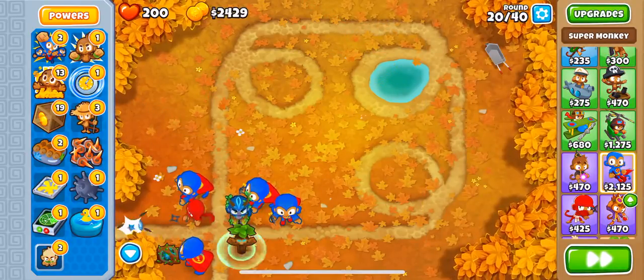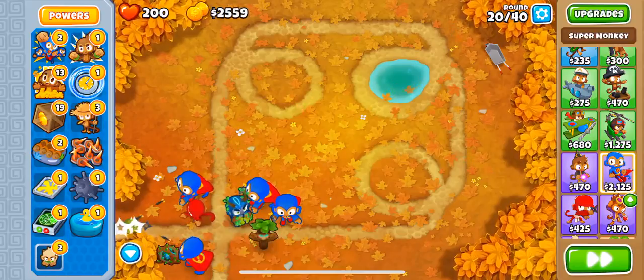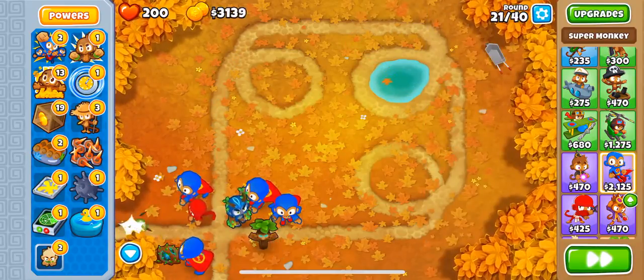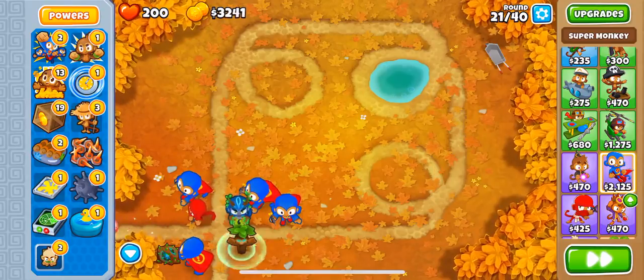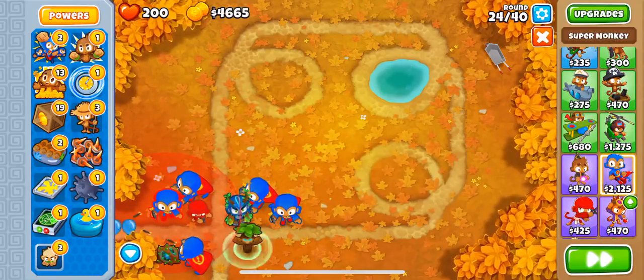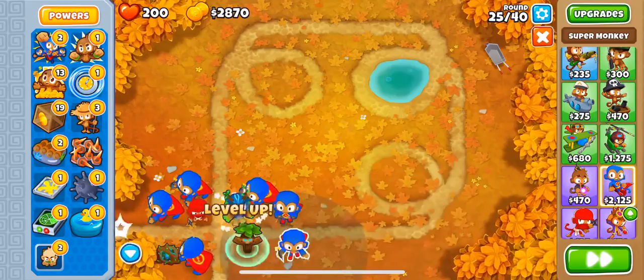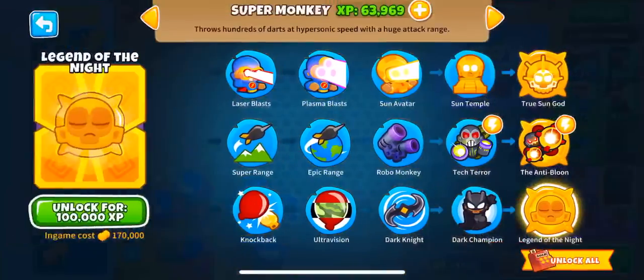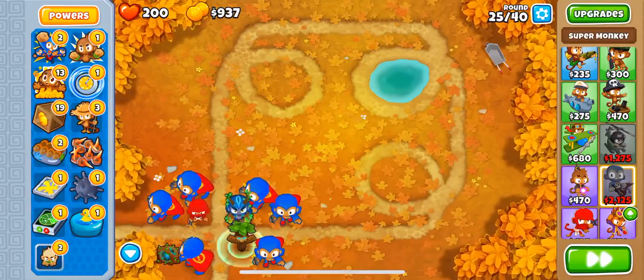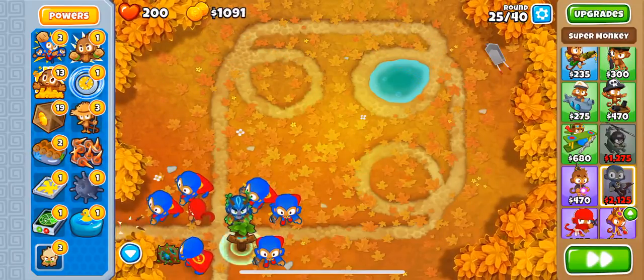You wanna be careful — there is one Camo Bloon, and on one of the rounds it just sends a green Camo Bloon. You should be careful on that round, and if it goes through, you need a different tower. Let's just get some more Super Monkeys and get the XP rolling. Right now we have 63k. We're already leveling up so fast — we have 6 Super Monkeys, so we're basically leveling up 6 times as fast right now, which is kind of nice.